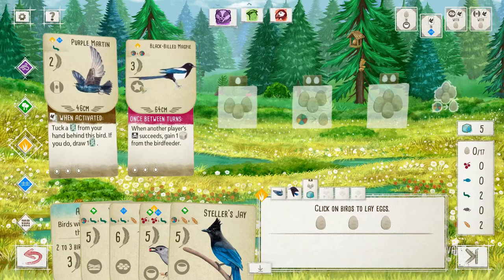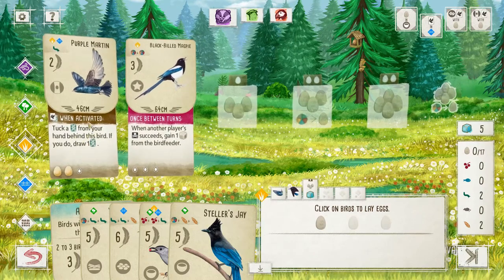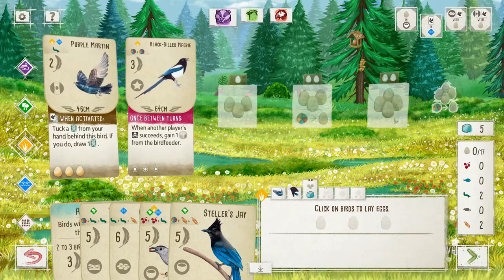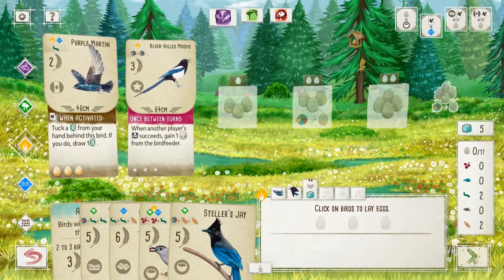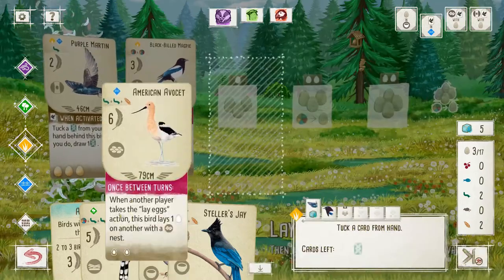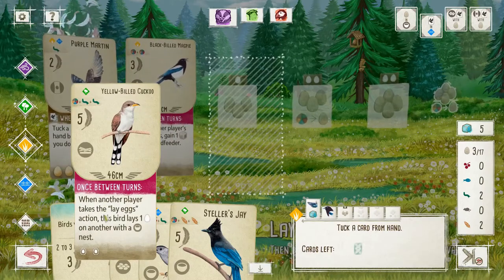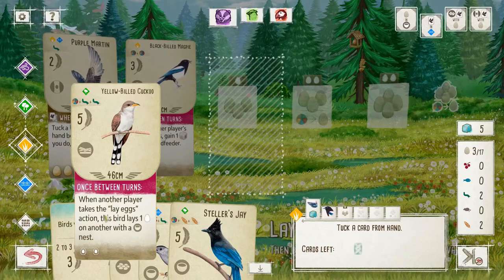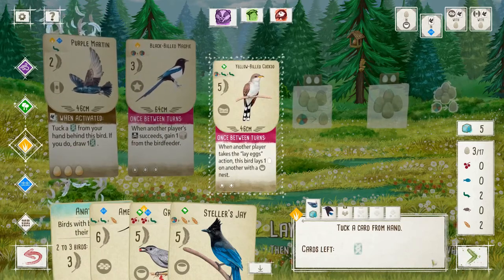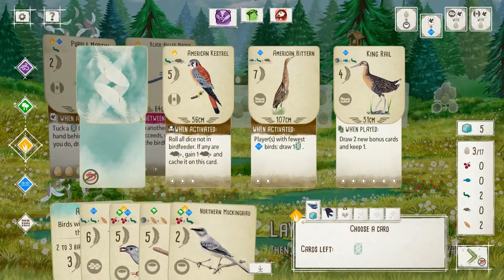We do not want to lay eggs into our star nest, so we can just plop them in the Purple Martin. Well, it will eventually matter because we don't have a cluster nest yet. But we do want to do the Tuck-a-Card. And if I'm going to go Avocet here, and since the bowl nest has already passed, I think throwing the Cuckoo away makes sense. And then we'll go random for it — fish for something good.